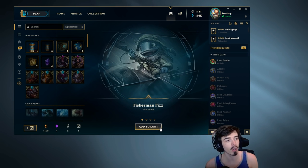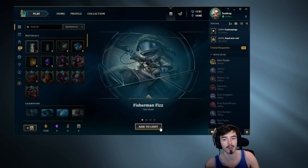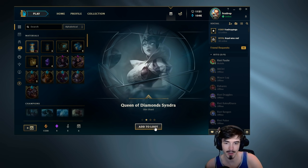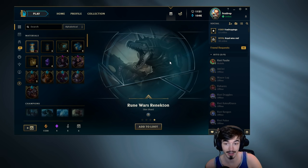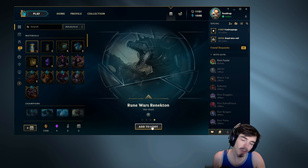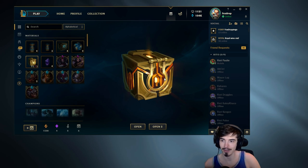Fisherman Fizz — that is a quality skin. We're getting a lot of skins that are maybe not the highest RP value but they're proper quality skins. Queen of Diamonds Syndra — that's okay too. I think that's one of the best Thresh skins — I like that, I'll take it. And Runecaster Lux — that's alright. I'm gonna give that capsule like a 4 out of 10. But anyway, guys, it's time to take a look at another Masterwork.